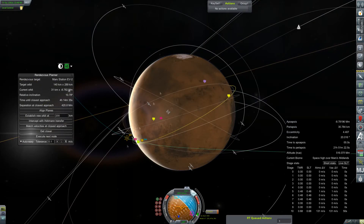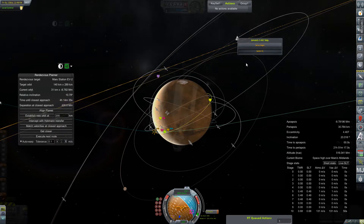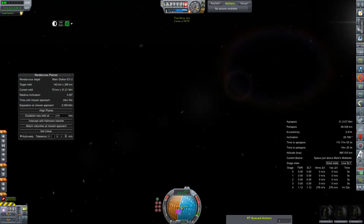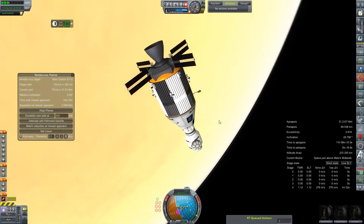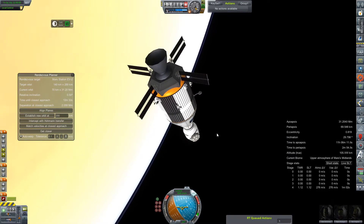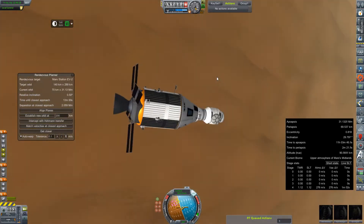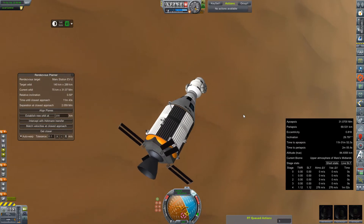We'll do most of this from map view and then set up this node to act as an alarm so we can jump back to the Artemis and start dealing with some of these aerobraking things. As I learned from putting the station in orbit, aerobraking takes a long time and it's not very fun. Our fuel budget has really started to wind down — I'm actually going to empty the reserve tank from the habitation module into the primary tank to see what our total delta-V numbers look like. It's less than a kilometer per second.